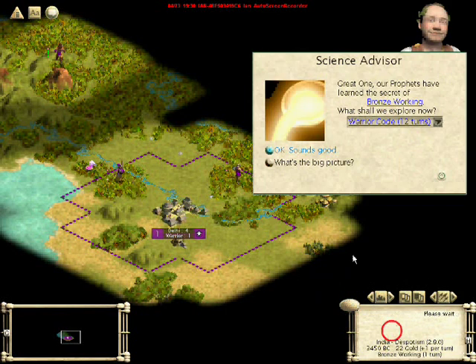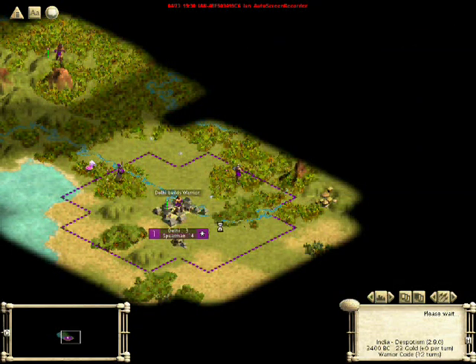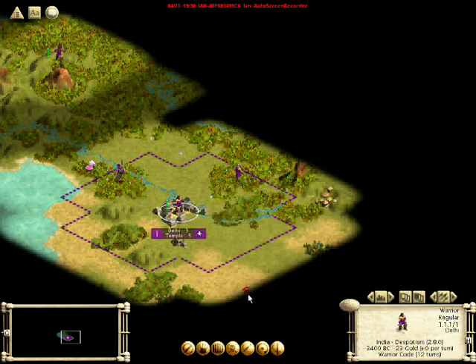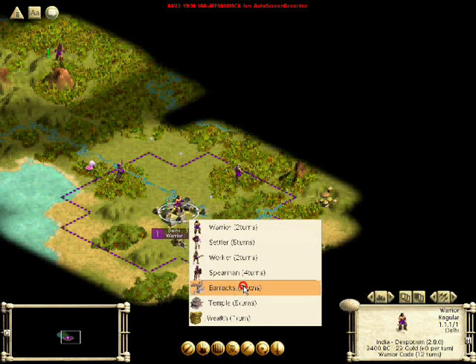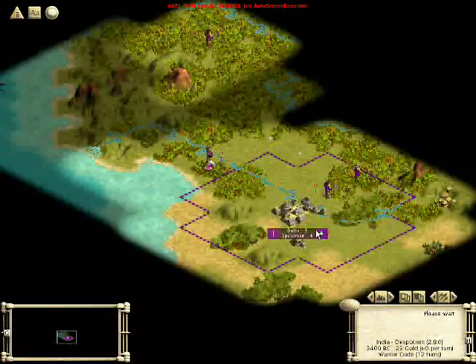Now you might wonder what that is on our right. By the way, we have discovered Bronze Working — we can choose where we want to go next, but I'm going to go with the default. Anyway, that item over there — you might wonder what it is. It is a goody hut. It is a surprise: it could be gold, it could be tech, or it could be a barbarian encampment. So we're going to send this guy over to investigate.